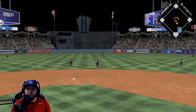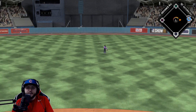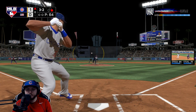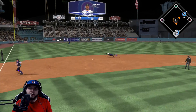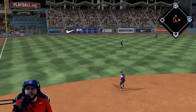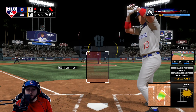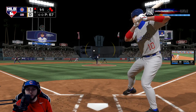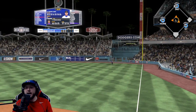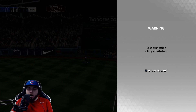Griffey hits this one to center field, it's not gonna be caught - we're on base to start off the inning. Three and two again to Albert - and Albert gets that one through the left side of the infield. We're gonna hold up at second base with Griffey. 84 speed, base hit scores him. One-and-one count - and Chipper Jones goes yard, he is gone!